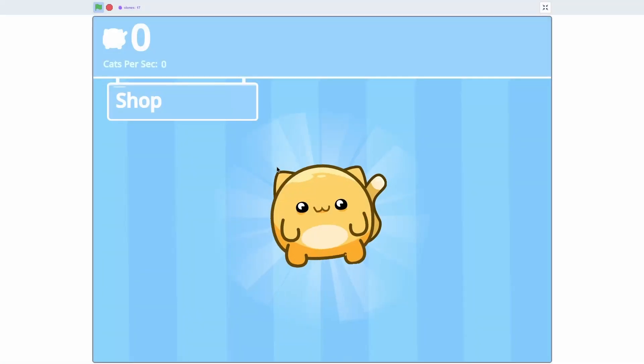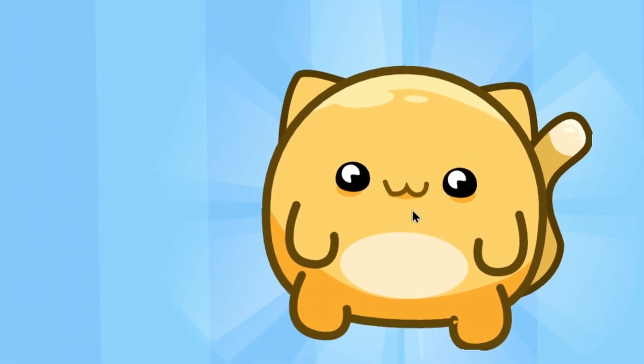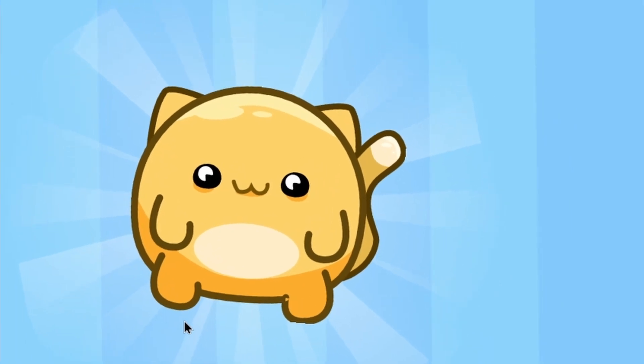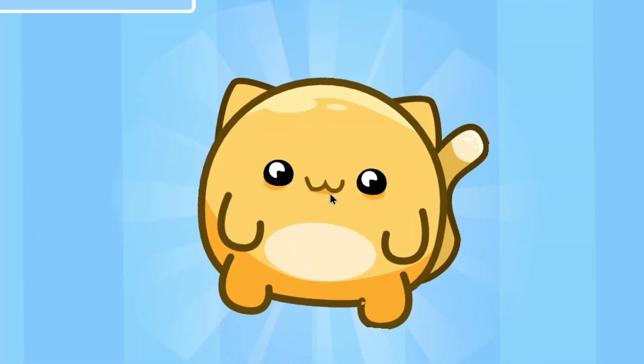Hey everyone, and welcome to the 6th episode in my cat clicker game tutorial series. Today I'm really excited because we are going to be adding little cat minions that will jump up and down and make you money — for literally no reason, just because they're minions. Now that sounds awesome.